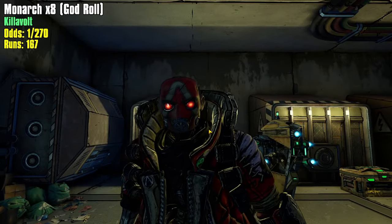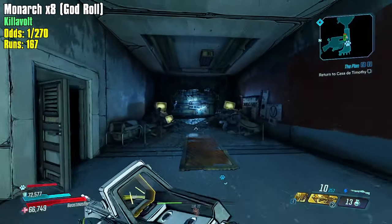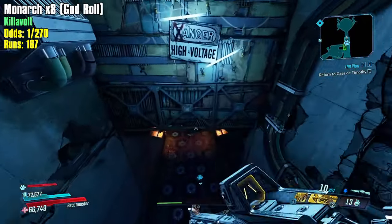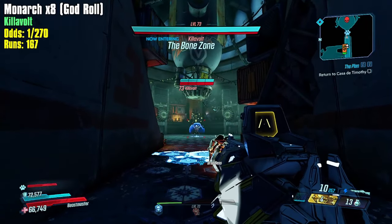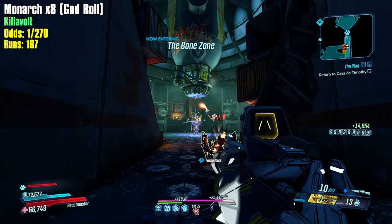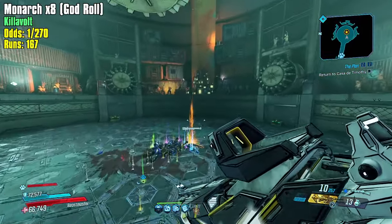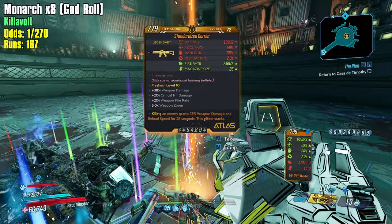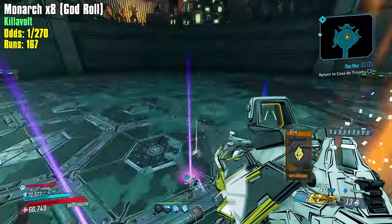Hi everybody, welcome back to Borderlands 3, my name is Mikey Dubs and it's day four — can you believe it? Let's see what's in store. We have a bunch of comments to read and a brand new build. This is going to be a pretty exciting episode. Let's get to our first kill — we're trying out a Peregrine build and it does get the one-shot. That's my first attempt with the new build.